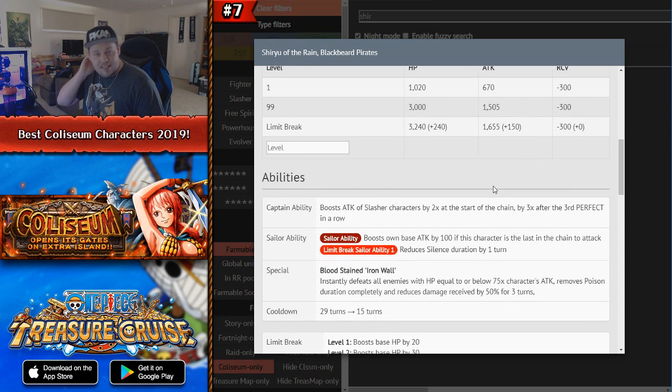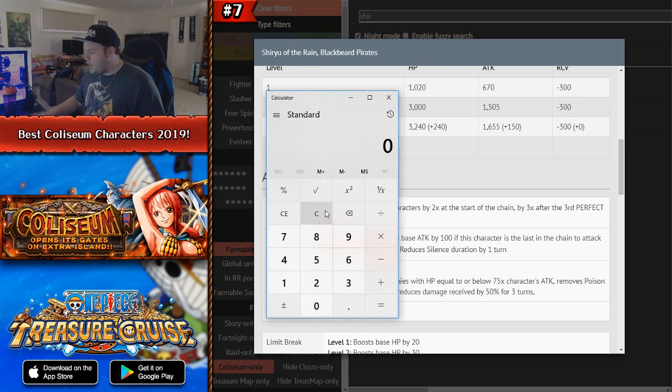Shiryu's sailor ability reduces silence duration by 1 turn for your whole crew — a very useful crewmate ability. His special ability instantly defeats enemies with HP equal to or lower than 75x his attack. With max limit break and max cotton candies you get 1,655 + 200 = 1,855 attack, so any enemy with that HP value or less is instantly KO'd. More importantly, he removes poison completely and provides 50% damage reduction for 3 turns — three extremely useful effects in one special.